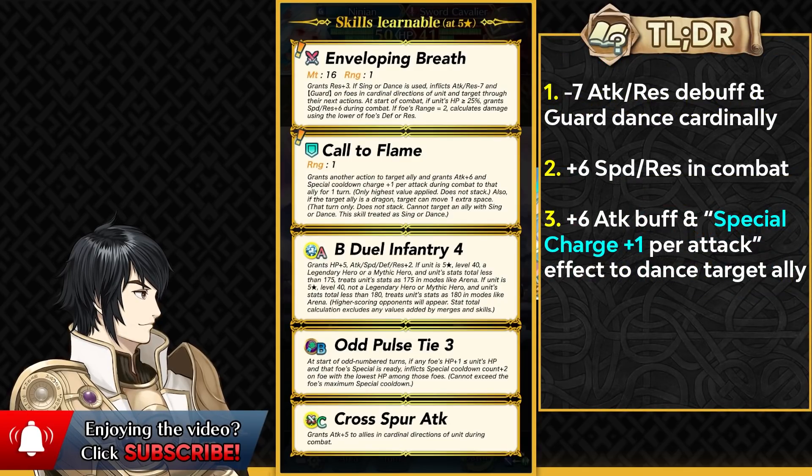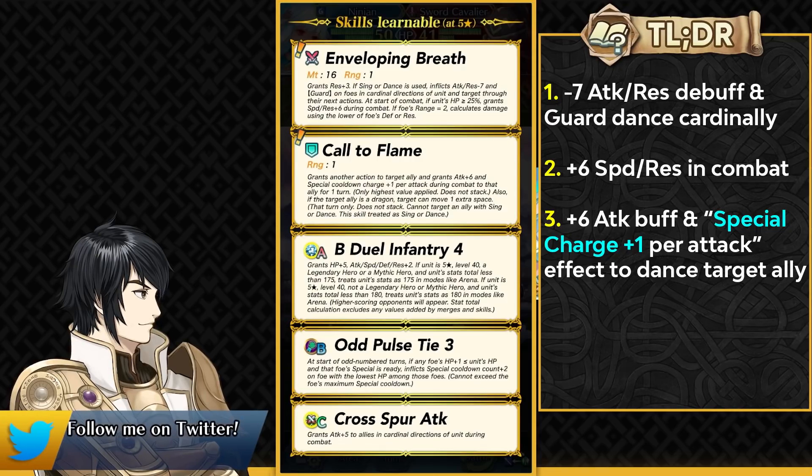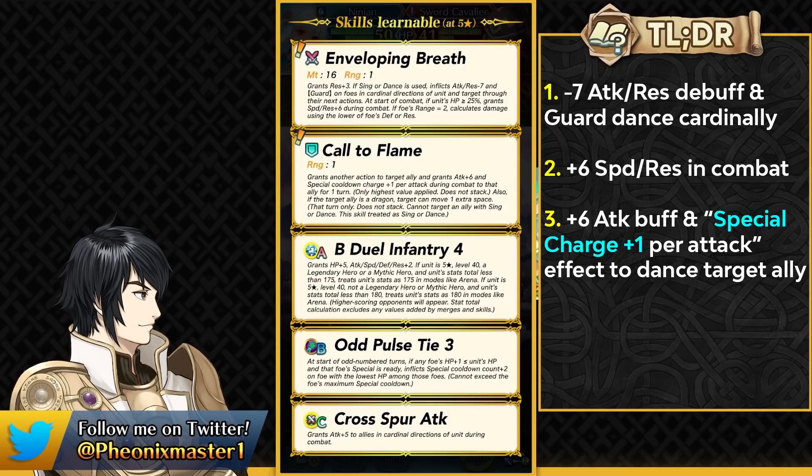They can basically get special charges on their own attacks and the enemy's attacks in both phases. This is really amazing for Galeforce units who don't really want to meet the attack check of Heavy Blade or the speed check of Flashing Blade, and they can simply trigger Galeforce by using this effect. This can also be really good for a tank where they can free up their sacred seal slot from running a breath sacred seal like Steady Breath or Warding Breath, and they can pretty much get the special cooldown reduction from this effect.